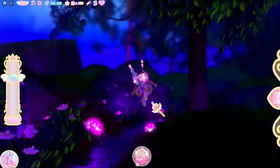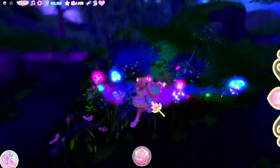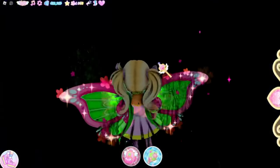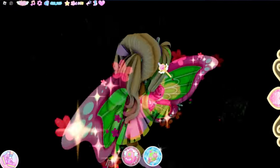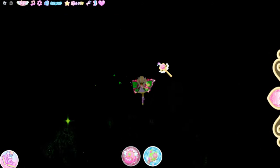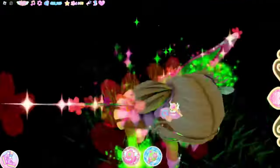So this first chest is in Enchant Traverse, and you guys have to go all the way to where the magical pond is. You have to go through this little cave over here and use your powers to open it up. It's basically like a tunnel, so you guys just have to go straight.